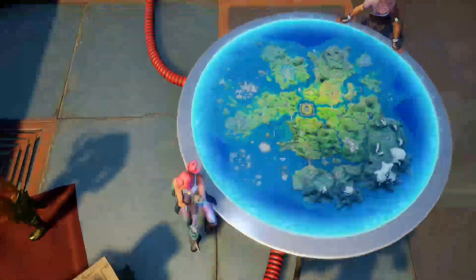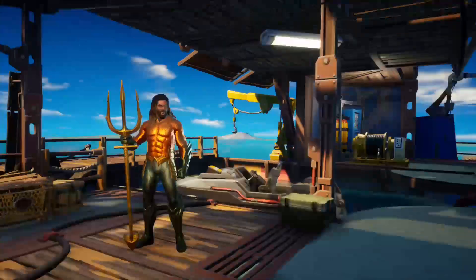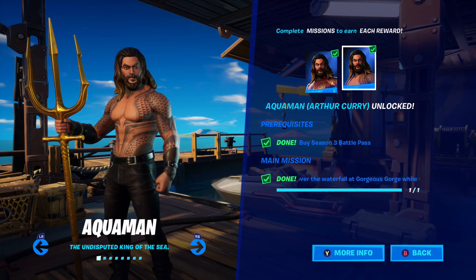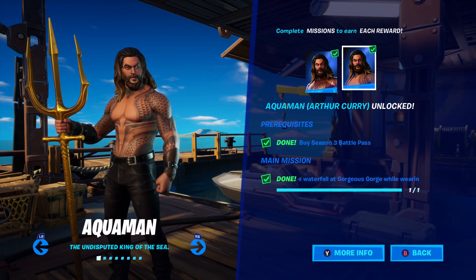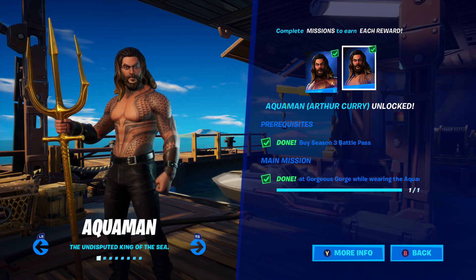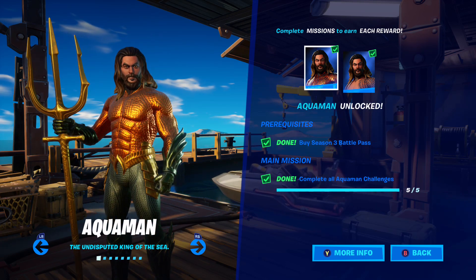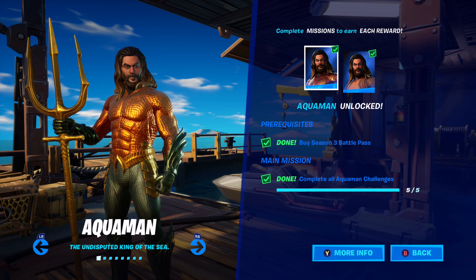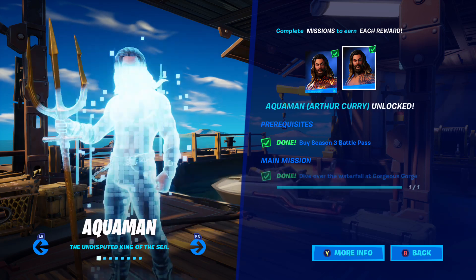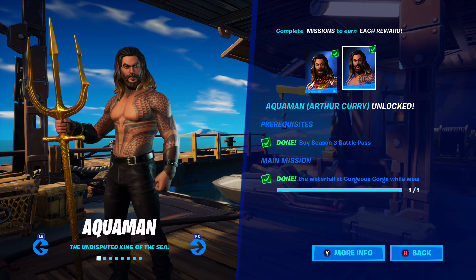So how you complete it - it doesn't show the Aquaman challenges because I already completed them, but there's a style challenge right here: dive over the waterfall at Gorgeous Gorge while wearing the Aquaman outfit. While you complete that challenge in game, his style actually changes in game, which is really cool. By completing all the regular Aquaman challenges it actually changes into Aquaman in game.